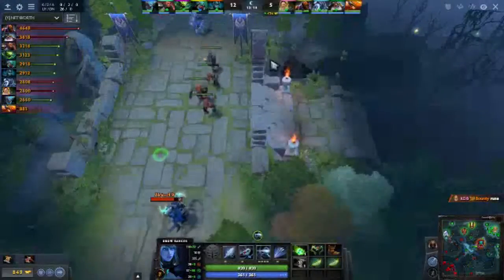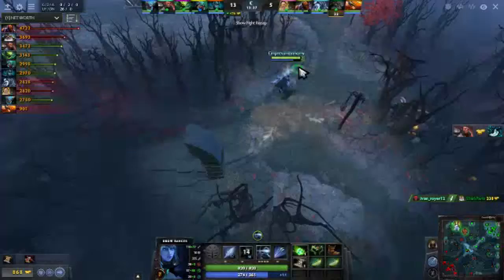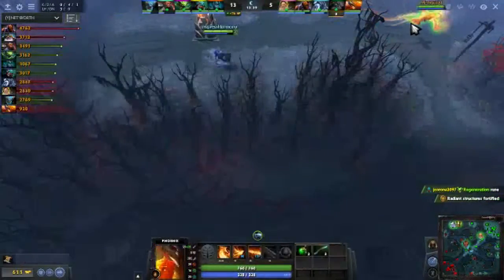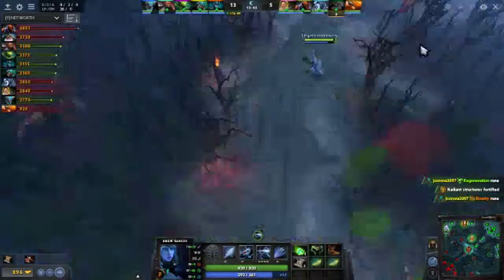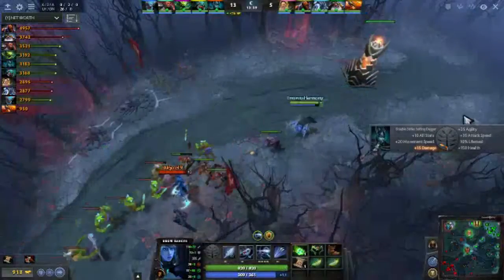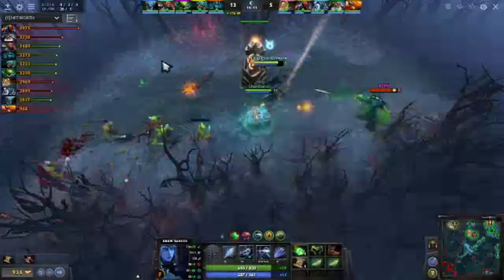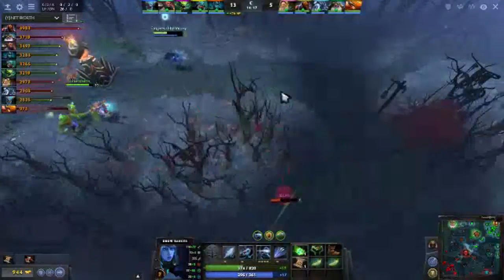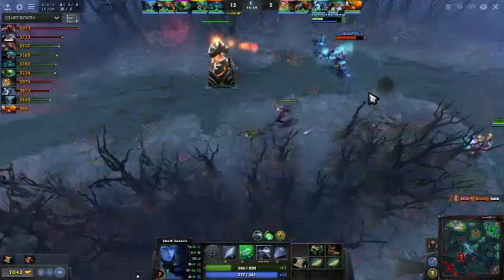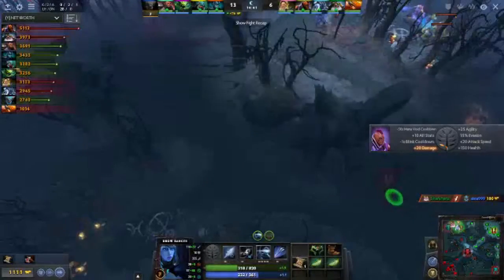Moving on to her final ability, Marksmanship — this really brings her kit together and explains why she has no room for built-in escapes. I highly recommend building Dragon Lance as your first or second item, followed by boots — Phase Boots or Power Treads are the most likely options. With Dragon Lance and some kind of escape like Shadow Blade, enemies will be hard-pressed to get within your 400-unit limit. Playing Drow without Dragon Lance is playing dangerously — it makes her a lot easier and more effective.